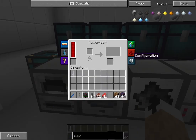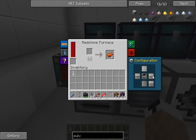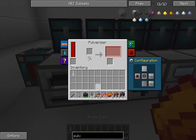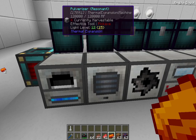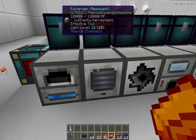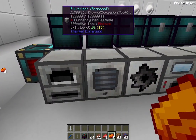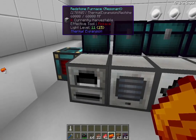Another thing about Thermal Expansion is the configuration and automation. You can literally make machines transport from machine to machine side by side. I'm going to tell it to put the output out of the left side, and over here tell it to draw from the right side. So now I'll throw a single cobalt in here. Nothing showed up, but you saw the machine light up because it went ahead and output it over here. That just shows how customizable things are and how much you can configure it to how you like it.